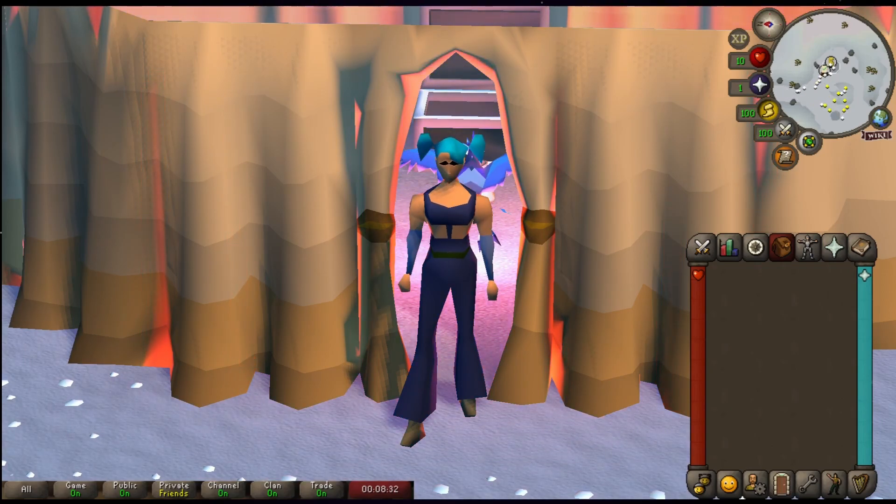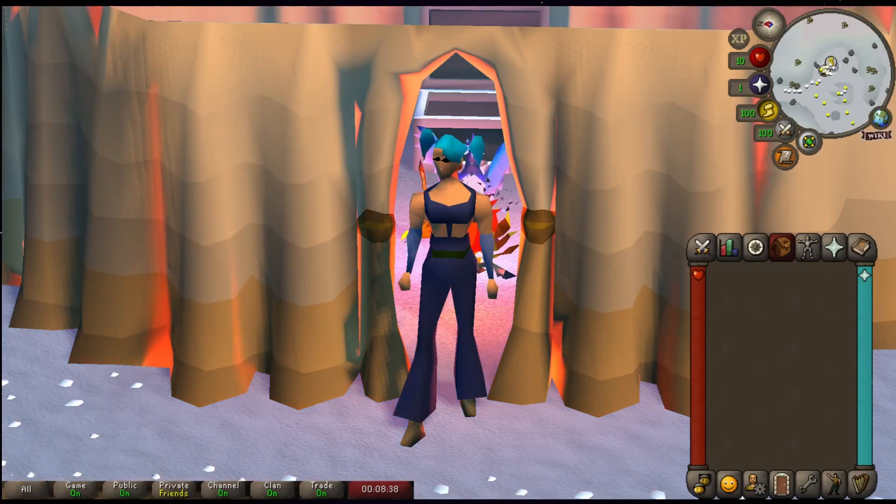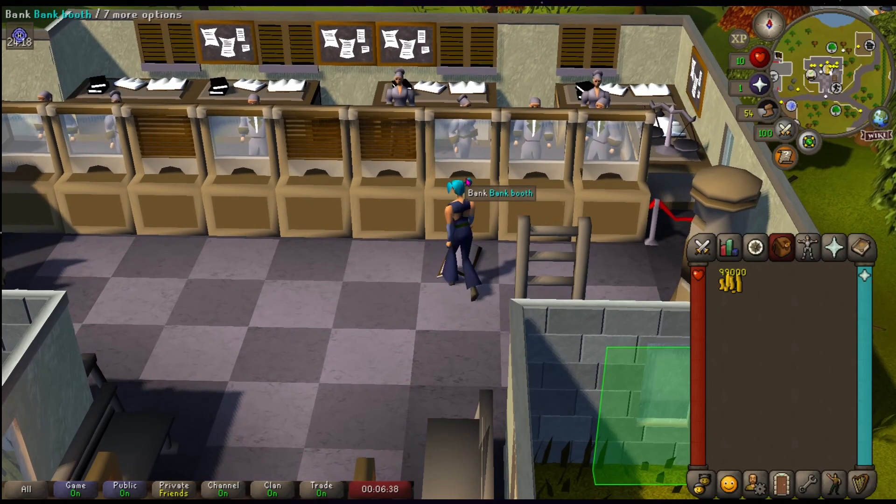I'm going to clean it all up and then we will go get the cape — stay tuned to the very end to find out about episode 5. New scenery: we are in Seers' Village because this is near — I forget his name — but he gives us the Firemaking cape. I have 99k pulled out for that, so that's not in with the grand total because it will be spent here shortly. Now for the moment of truth.